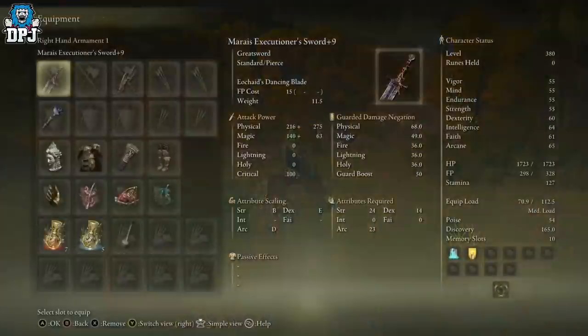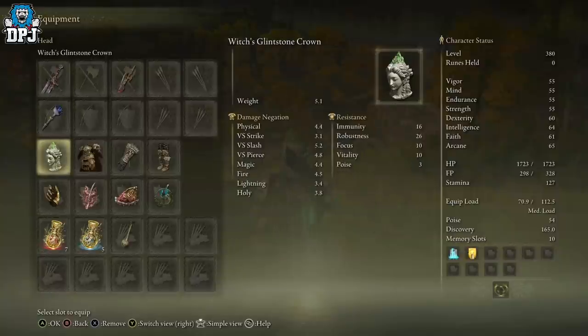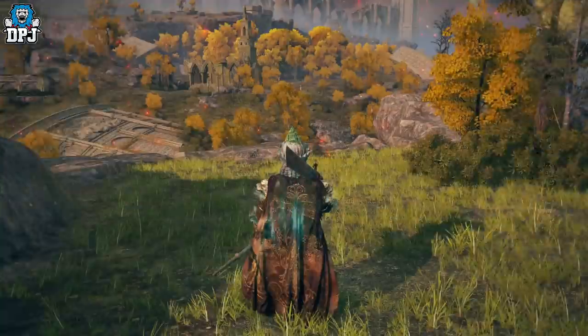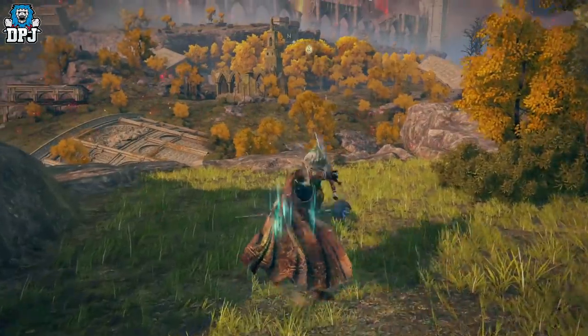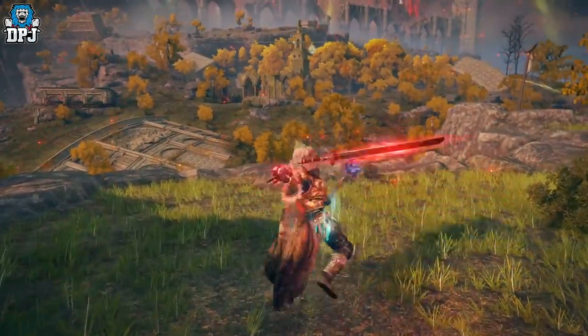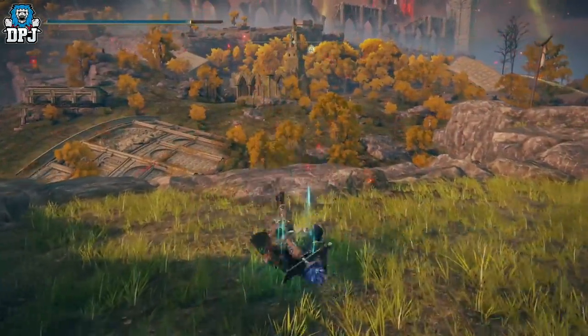Like I said, this weapon is only plus nine — you can get it to a max of plus ten if you want to commit to it. Aromatics will make this even more powerful, and there are probably other things I'm missing that could make it even better — that's up to you guys to experiment with. I'm just here to bring you a little knowledge to help you out. The Marais Executioner Sword is a beast of a weapon — I insist you get it post-patch. It's definitely one of the better weapons in this game, and now that you can dodge out of its special attack, it's so much more efficient.